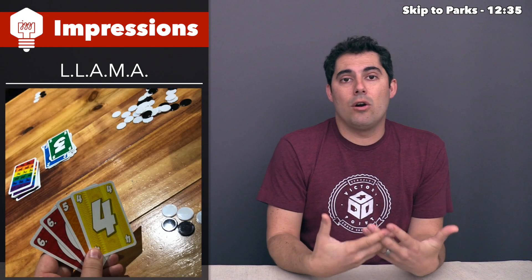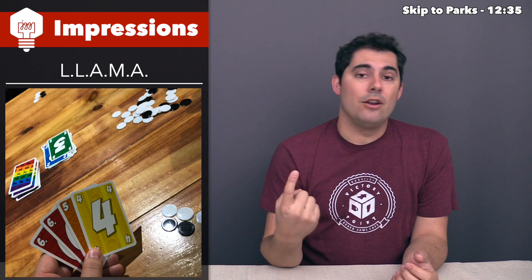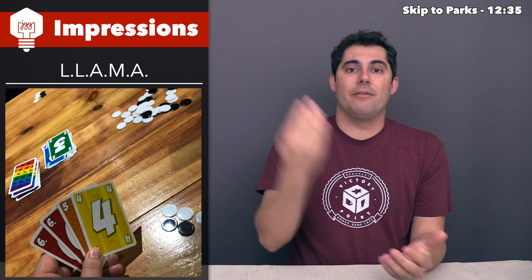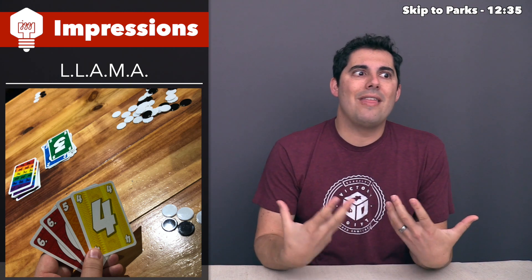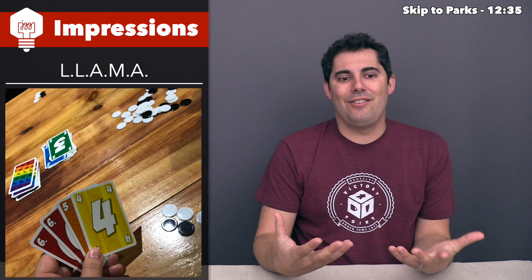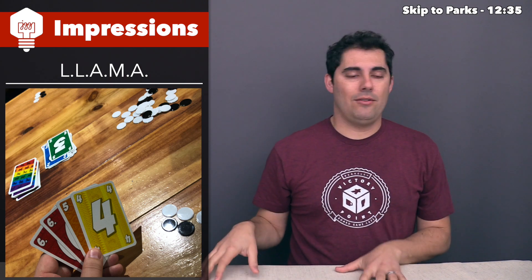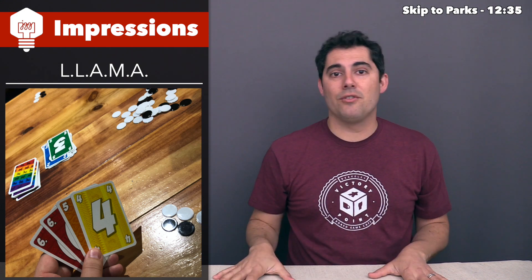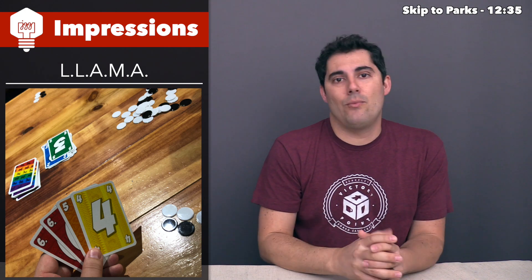If it's your turn and you don't have a matching card, you have two options: draw a card or quit. Drawing is simple — you take a card from the deck and it's the next player's turn. But quitting is really where the game is. When you quit, you put all your cards face down on the table and you're done for the round. Players keep taking turns, skipping over you, until everyone quits or one person gets rid of all their cards, ending the round.